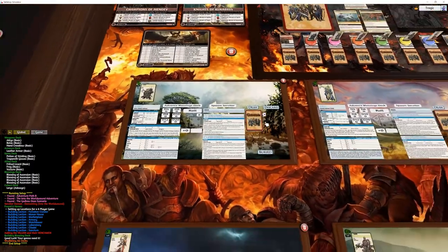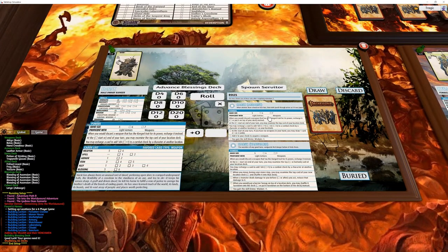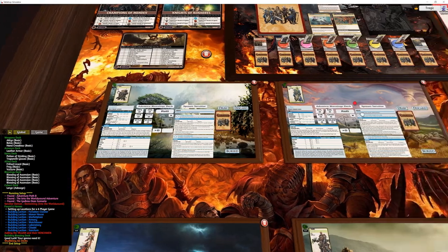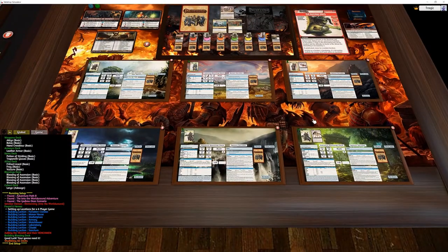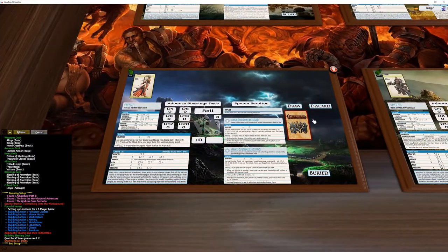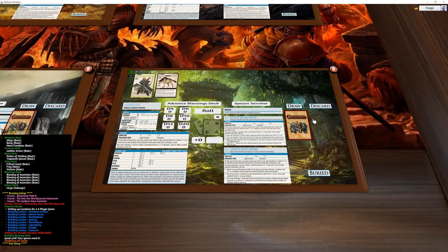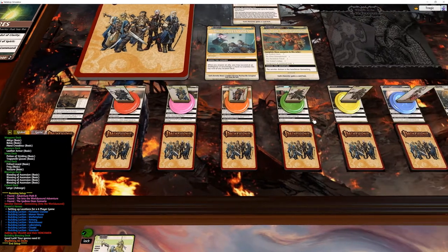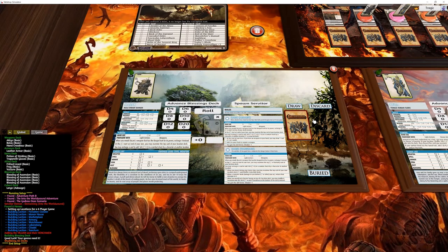Let's have a quick look at the hotkeys I have set up. The numpad one through six correlates to the different player positions - pressing one zooms to player one, two to player two, and so on. You can hold down zero and press one to actually zoom to your little marker. So basically if I'm playing Hask, I go to look at my thing, press zero-one, grab the card, then press one to get back where I want to be.